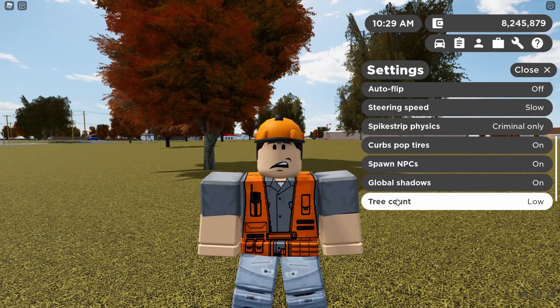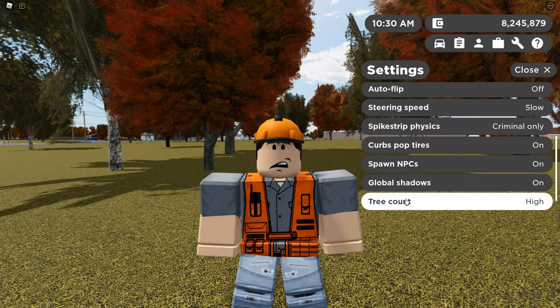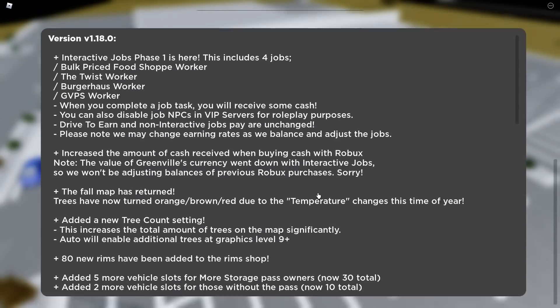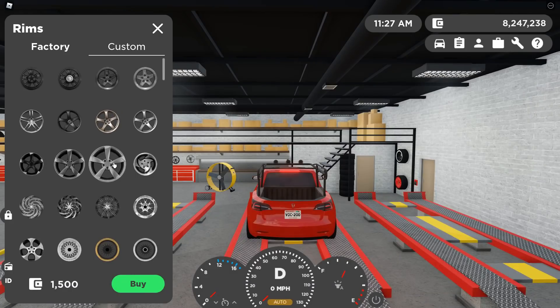There's a new option in settings — tree count — which, if set to high, makes the game have a lot of trees. There are new loading and menu screens, 80 new rims, and improved organization in the tire shop.